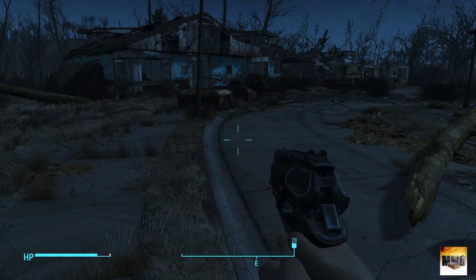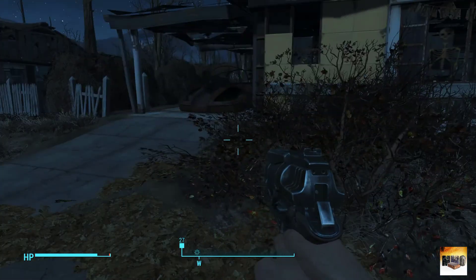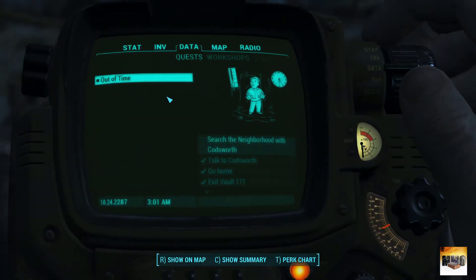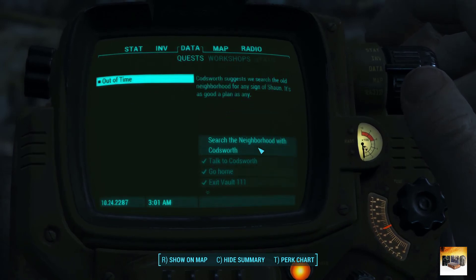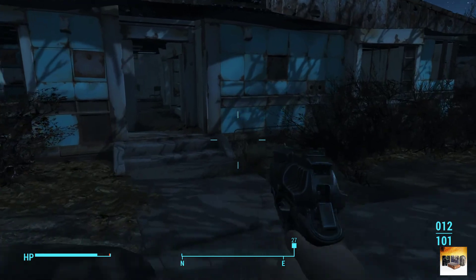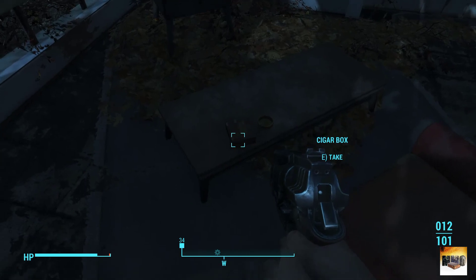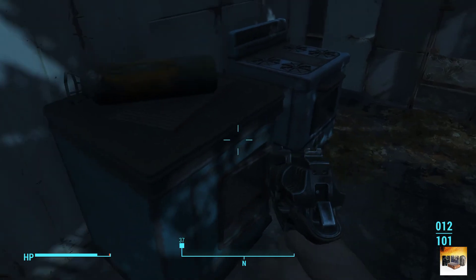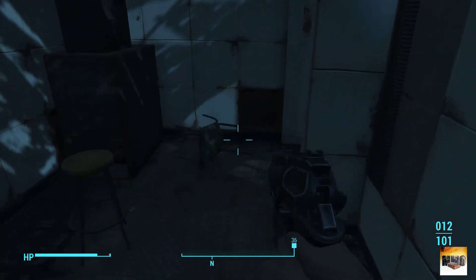Hello everybody, welcome back to Fallout 4. After speaking to Codsworth, let's quick check what we need to do. The quest is 'Out of Time' and we need to search the neighborhood with Codsworth. We're going to carry on searching here on the left side. I always search from left to right whenever I get to a new situation, a new room, a new area, so I try not to miss anything.